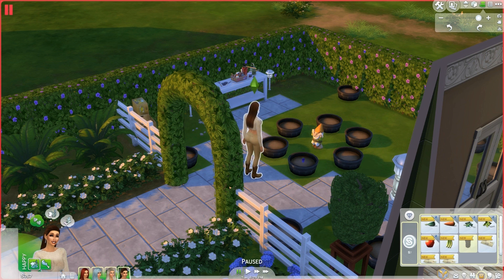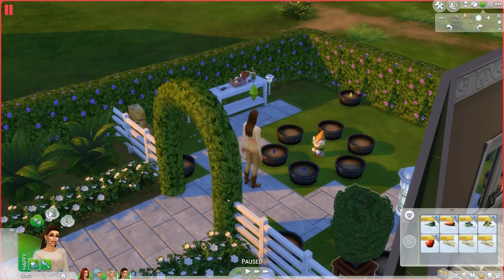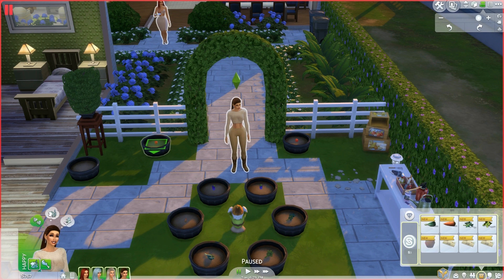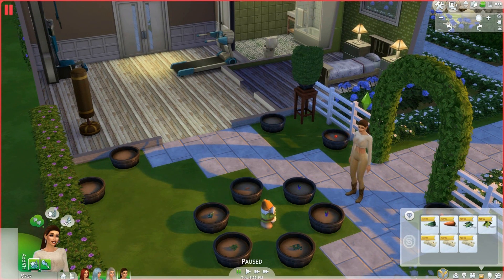Let's plant some veggies. Let's go here — some grapes, banana, carrots, spinach, parsley, and basil. We have other pots here too. Let's put an apple over here, another apple over here. Let's put a carrot here, spinach here, and parsley here. I think they're all full now — we'll save that for the next bunch.